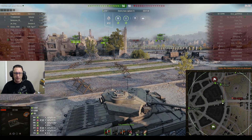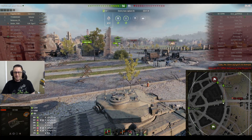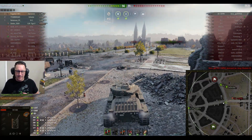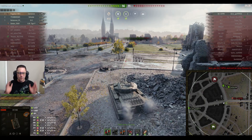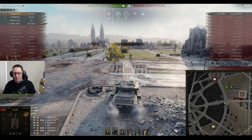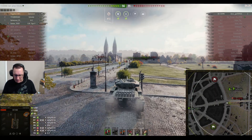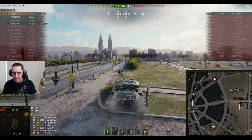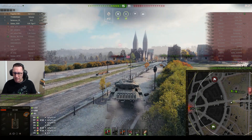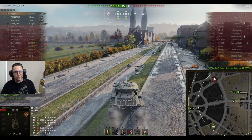Somebody resets the cap or leaves. There's a full health IS-3 going back onto the cap — you're joking, aren't you? Pugsley asks where's the SU-130PM. He's up there — 353 hit points, which would be two shots for Pugsley but only one shot for the Defender. The Defender gets him — thank Christ for that, he says. Thank you very much. Finally, we got to win that game.